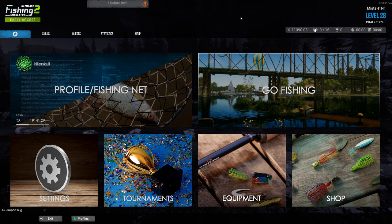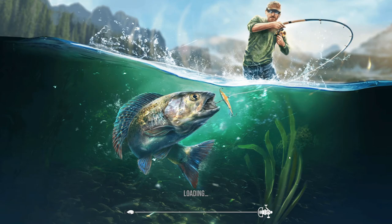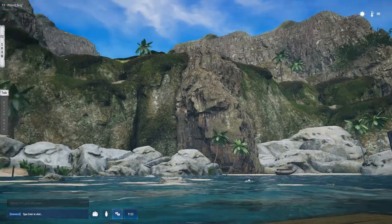Hello everyone, welcome back to another episode of Ultimate Fishing Simulator 2 Early Access. Today we're going to Thailand finally! We've got great barracuda, yellow-tailed barracuda, giant grouper, red lionfish, mahi mahi, blacktip reef shark, tiger shark, gray snapper, threadfish, giant trevally, and yellowfin tuna. These fish are so big - I feel like we need to be on a yacht with super heavy duty setups, not fishing from shore with an 8 kg setup.